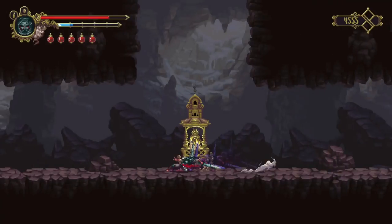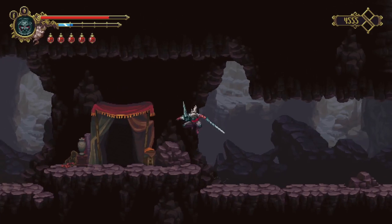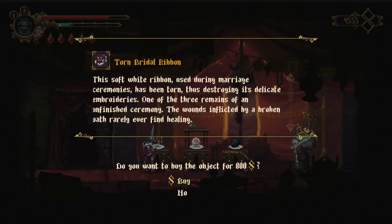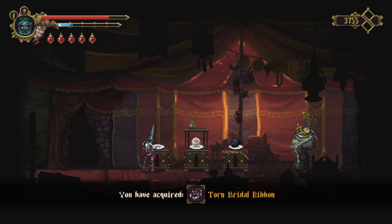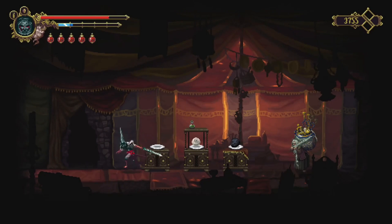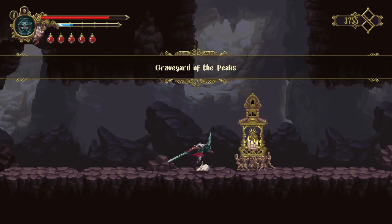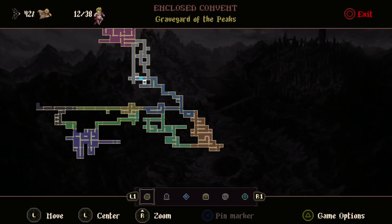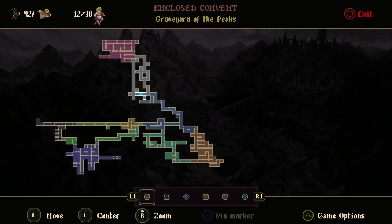This is the save point we wanted to come to. First go into the shop and buy a quest item - the Torn Bridal Ribbon - for 800 toa. Make sure you buy that first. Then come back out of the shop and rest at the save point. I'll end the video on my result screen by quitting the game so you can see how I'm looking. Thanks for watching and I'll see you on the next video.